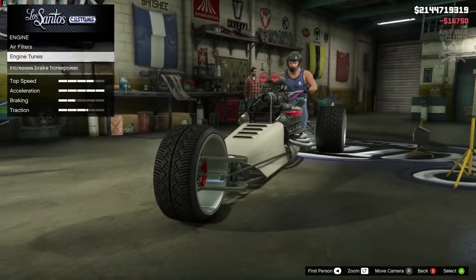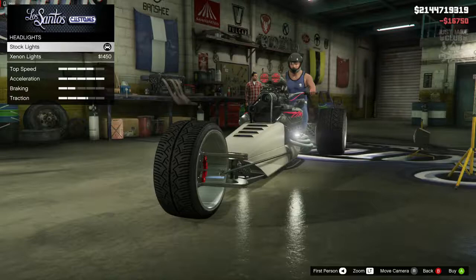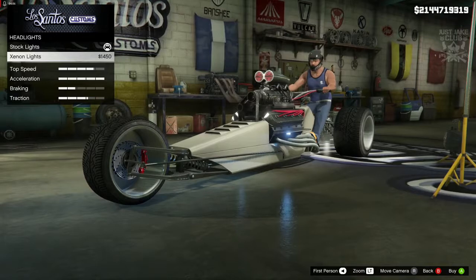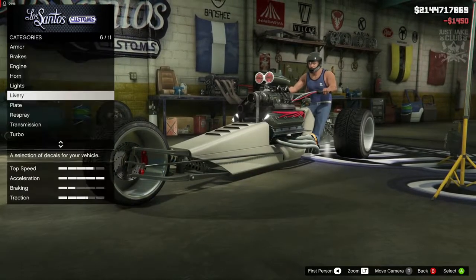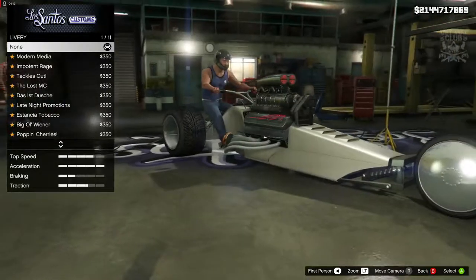We're going to grab the level four engine upgrade, skip the horn, and then we've got the headlights. Oh damn, they're tucked under there — that's where they are. We're going to get the xenon headlights.